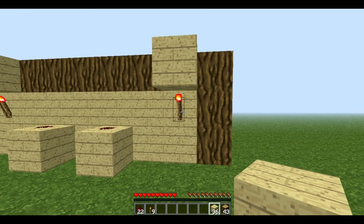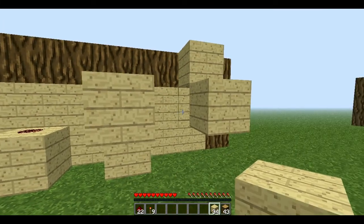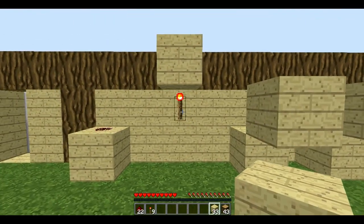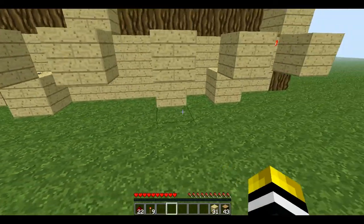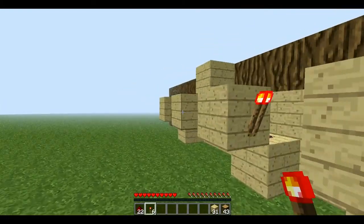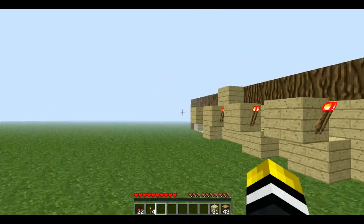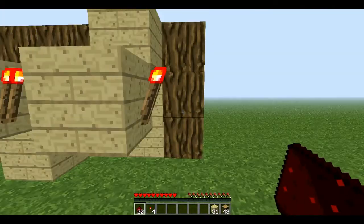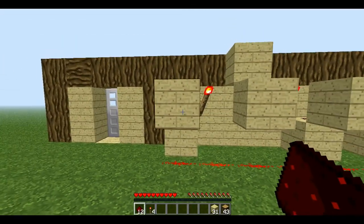Next you're going to use your blocks and go out one on every single block. As you can see, you just click on the redstone torch and the dust and it will do it for you. Once you've done exactly that, we're going to put redstone torches on every side — like this side — next to the doorway. Then we're going to get some more redstone dust and start the redstone dust so that the redstone torch is powering it, going all the way along until the end, until you're under the last block.